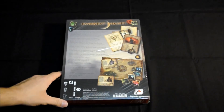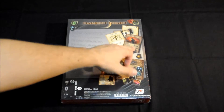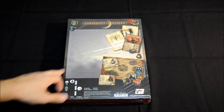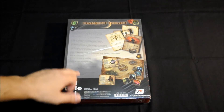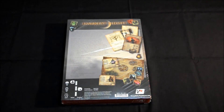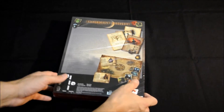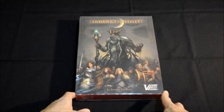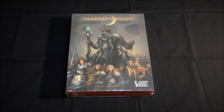Si le damos la vuelta a la portada, tenemos aquí parte de los componentes: cartas, el tablero de juego, el texto narrativo, y también los componentes del juego. Veis aquí: 150 minutos, para 13 o más y de 1 a 4 jugadores. Este juego es un juego cooperativo en el cual se puede jugar también en solitario. Siempre vamos a llevar 4 personajes y en función de los jugadores que seamos, podremos llevar más o menos. Así que vamos a pasar sin más al unboxing.